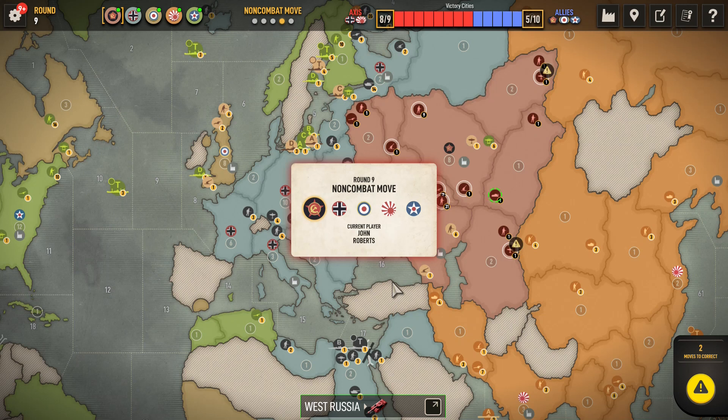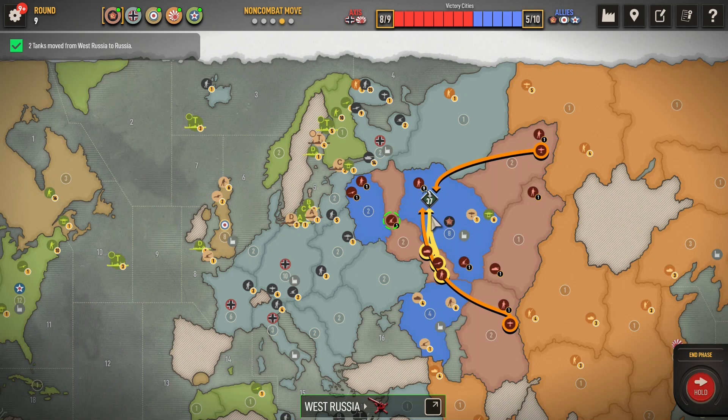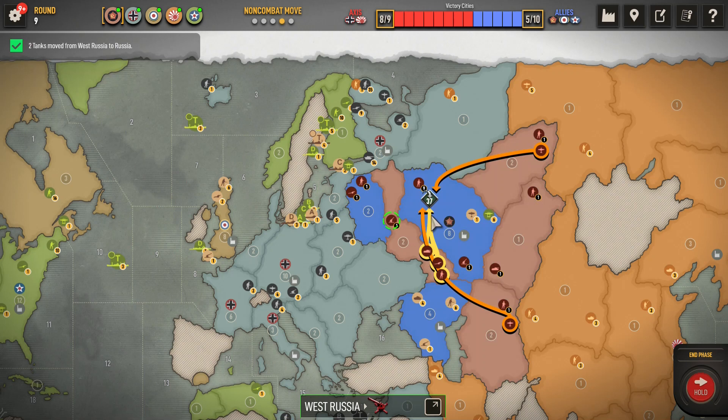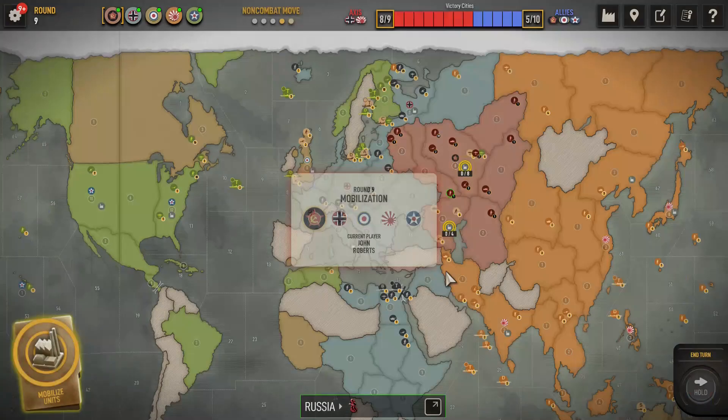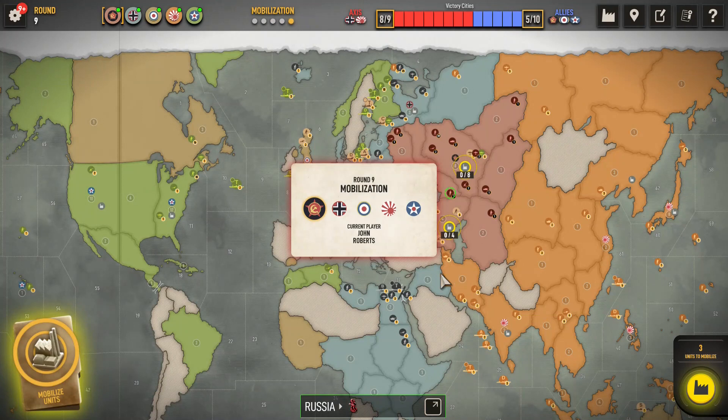We'll get everything into Russia. Now these 14 tanks can make it through, so that's very nice. Thank you, Dice Gods. I guess I still do need to block it, however — these British units down here. Put our three units in Russia and see what Germany's got in store for us.